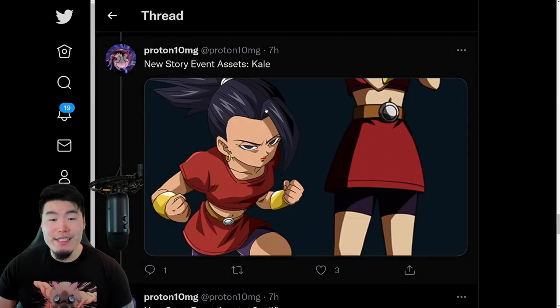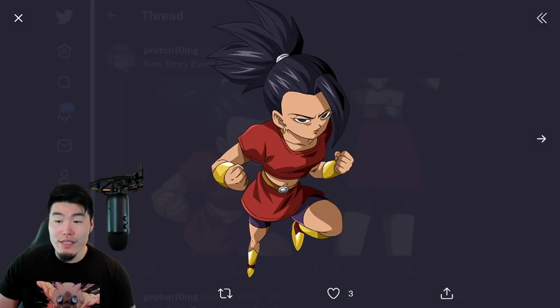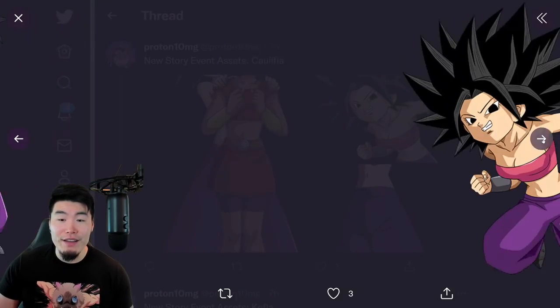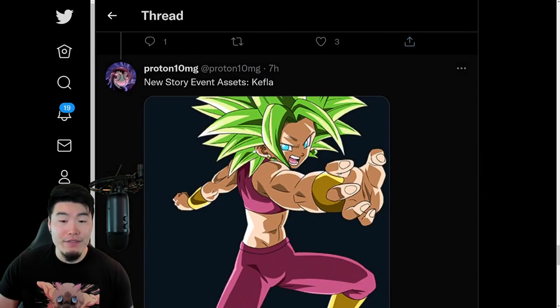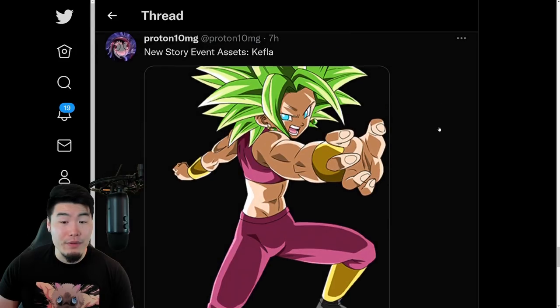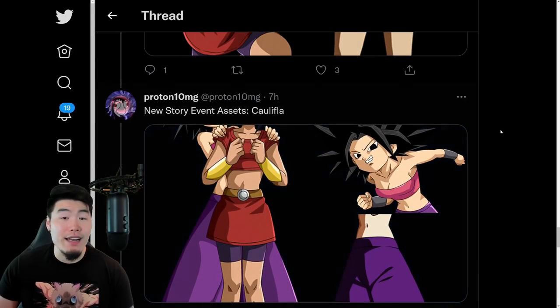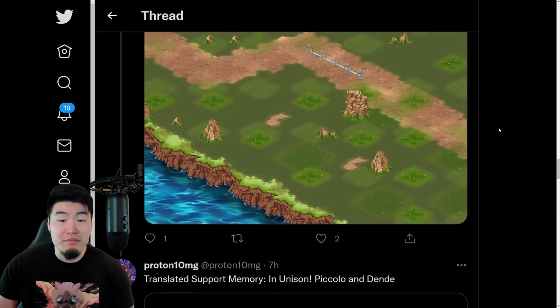And then some new story assets for Kale and Caulifla — we'll see these in the token event. This of course is Kale, we also have one with Kale and Caulifla together, then we have Caulifla by herself, and finally we have a Super Saiyan 2 Kefla. And that does it for today's data download — nothing too crazy, nothing that we were not expecting.